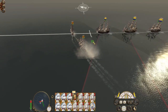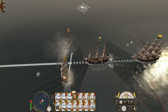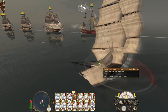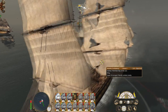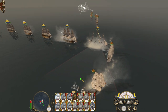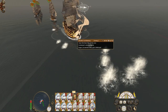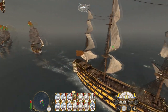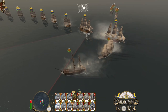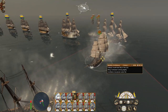It looks like we may end up having to heave to — to let the fourth-rate pass. We're going to fire a chain shot broadside. Come on, Samuel D'Afonso — let's see this chain shot broadside. That's pretty excellent. Engaging — heavy first-rate. Keep firing chains. Put some shots at the Polkata.